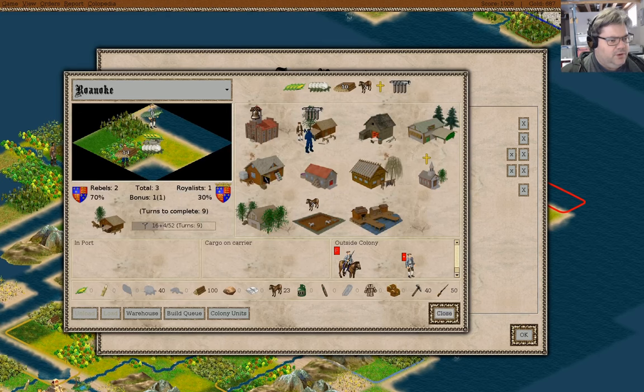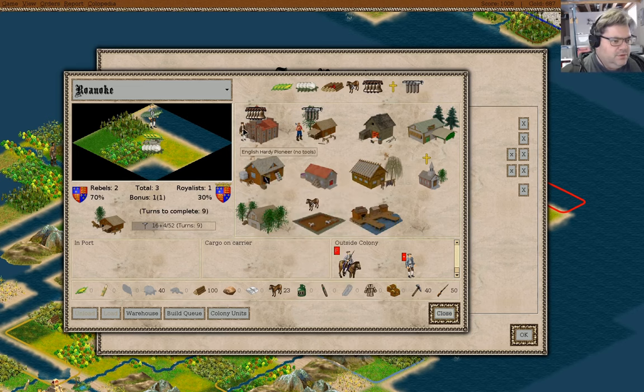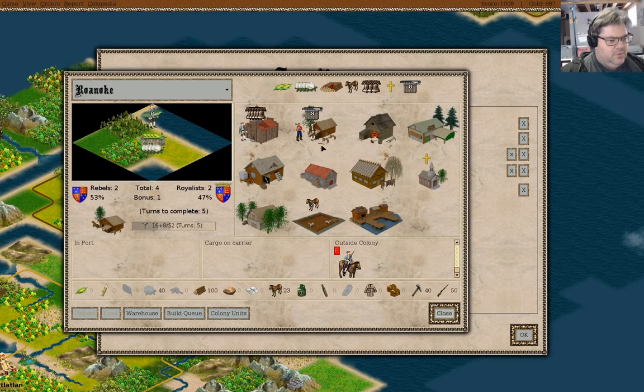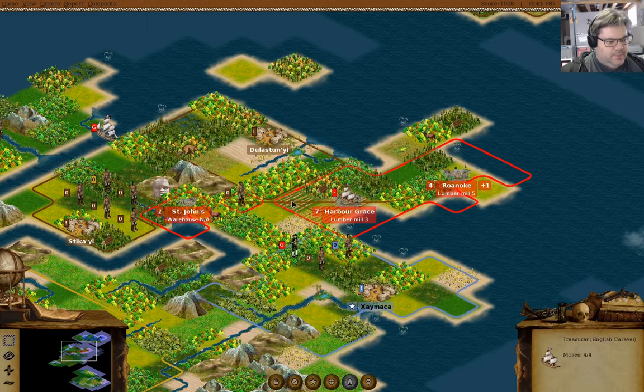We have restart capacity for lumber here, so I'm going to make liberty bells there as well. New colonists in Roanoke! Build things a little bit faster.